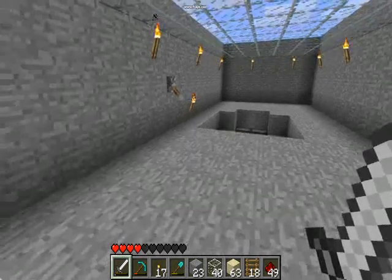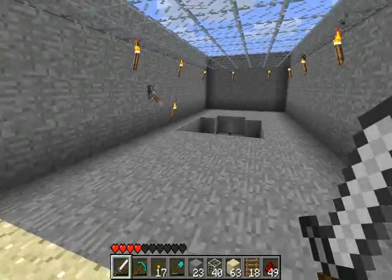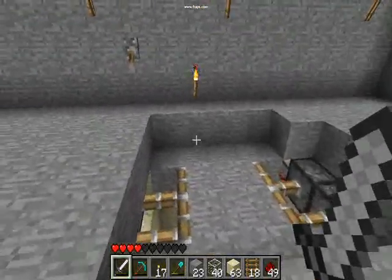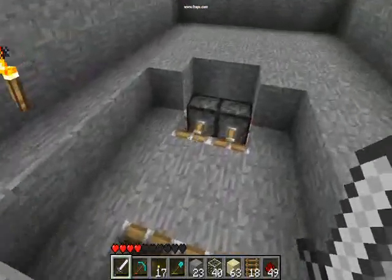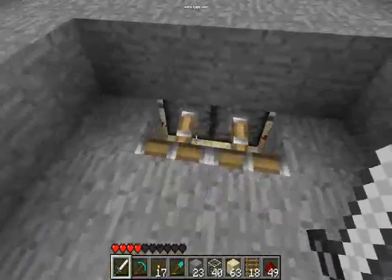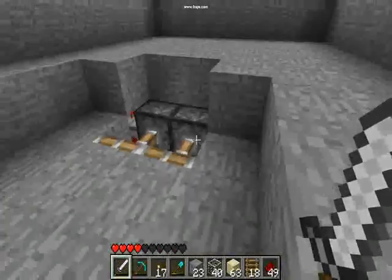Let's check out the system once everything's been covered up. This is the inside of the room now, once all the floors have been put in and covered up all the redstone as best as we can. If I jump down here, you can see that my entrance into my mine is completely secure — can't fall down, no problems.